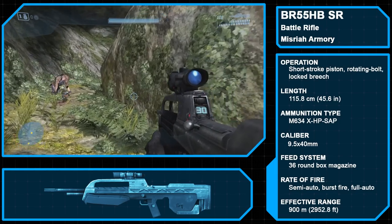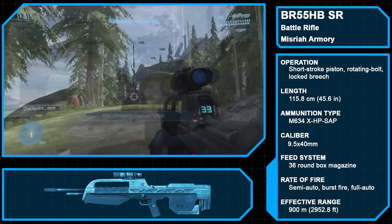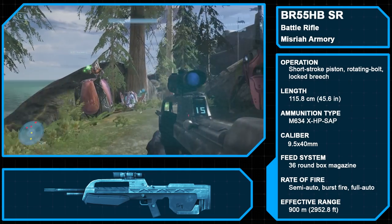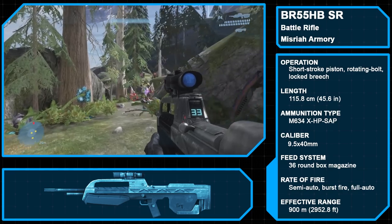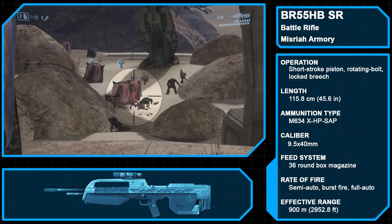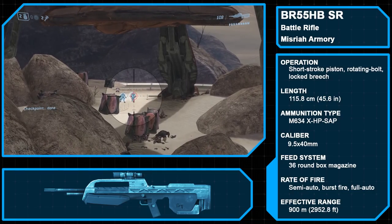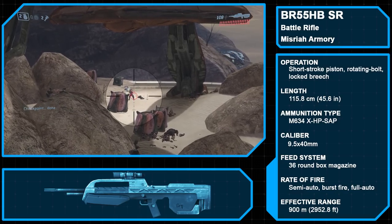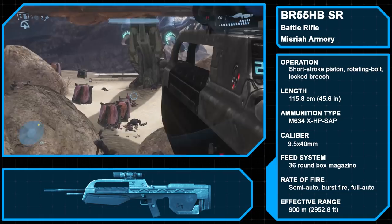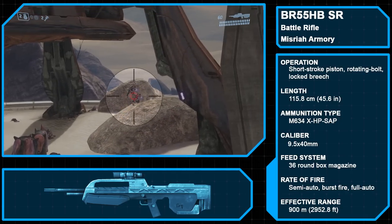The BR-55 heavy-barreled service rifle, also known as the Mammoth Stomper, is a heavy-barrel variant of the standard BR-55. Produced by the Misria Armory, the BR-55HB entered service in 2548, quickly finding popularity in the Marine Corps and Navy, and finally overshadowing the M392 DMR in all UNSC service branches save the Army. Firing 9.5x40mm M634 experimental high-powered semi-armor piercing rounds from a 36-round box magazine, the BR-55HB is a select-fire weapon with settings for semi-automatic, 3-round burst, and fully automatic firing. Firing up to 900 rounds per minute, the BR's impressive range and accuracy is enhanced by its standard-issue 2x magnification scope.